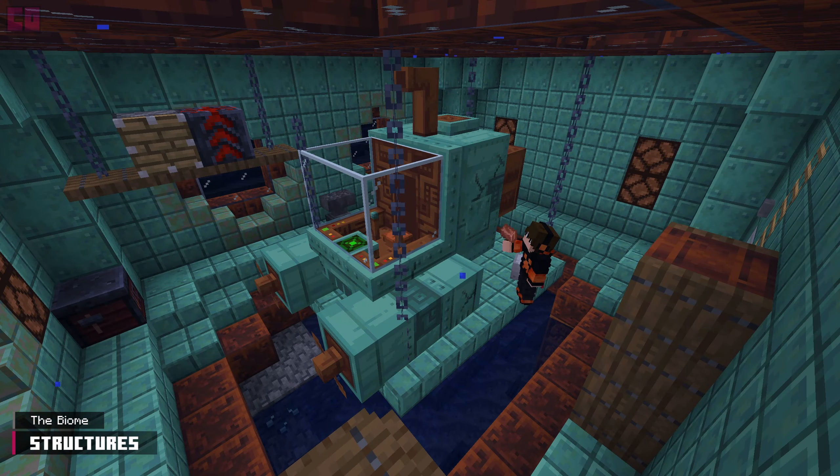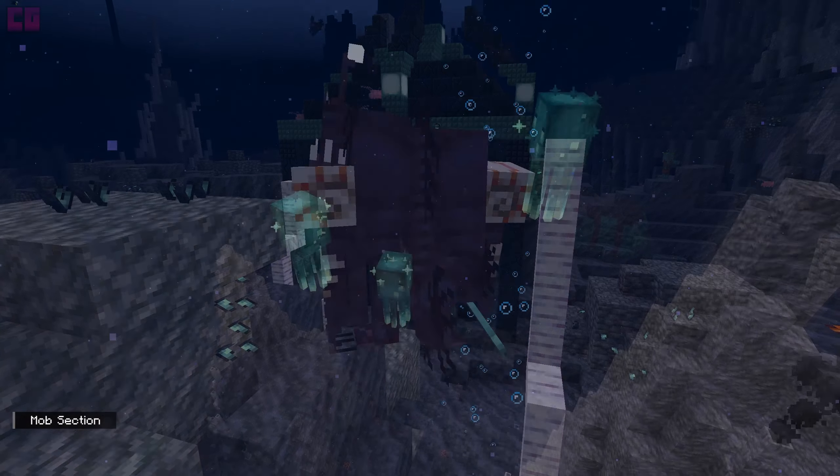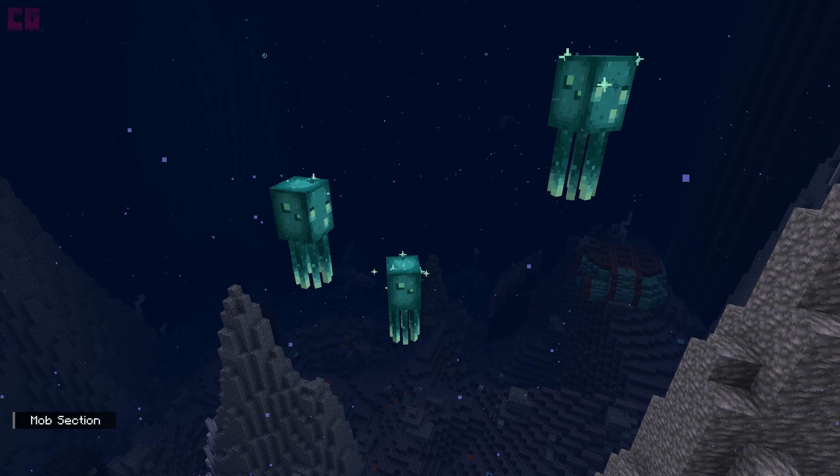If needed, they can be repaired with copper ingots and deoxidized by taking an axe to its exterior. It's time to explore the mobs of the Abyssal Chasm. Other than nine aquatic entities, glow squids are also found swimming around here.